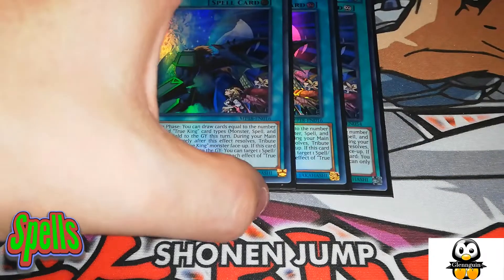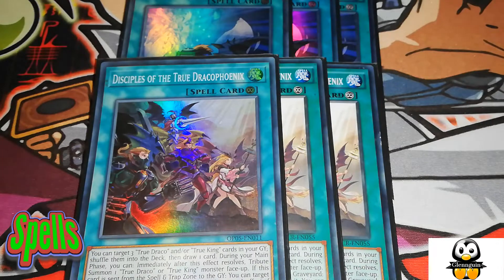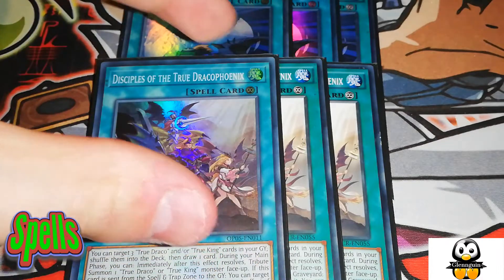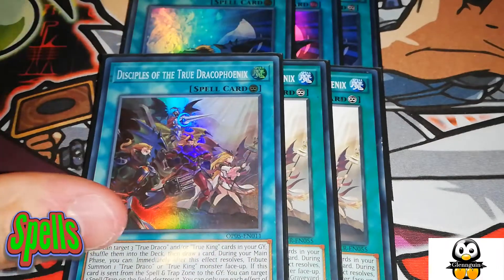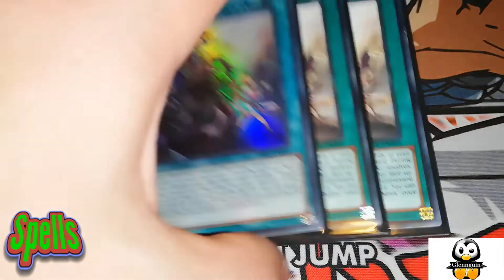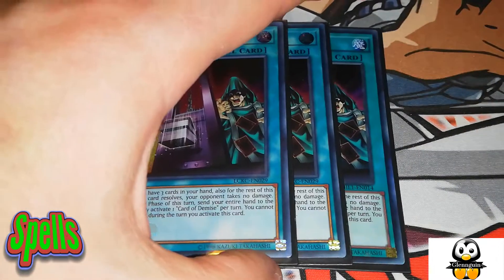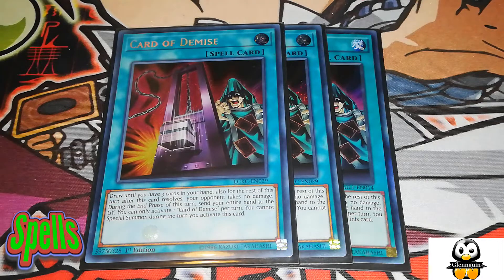Triple Heritage, triple Draco Phoenix — in addition to your normal summon, you can tribute for two Draco monsters with these cards since they each have two different tribute effects. Triple Card of Demise — nothing changes here. You burn through all your cards, setting most of your spells and traps because they are continuous, and then draw three new cards and go off from there.